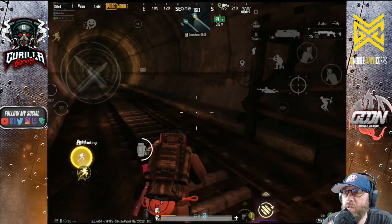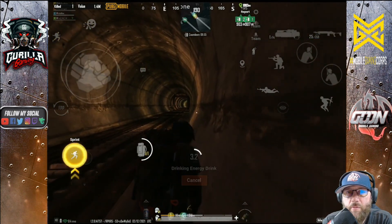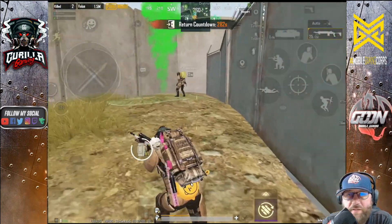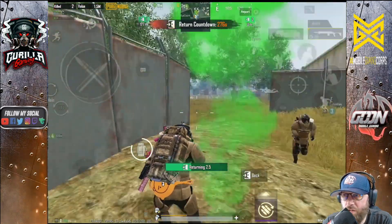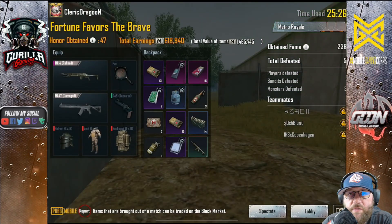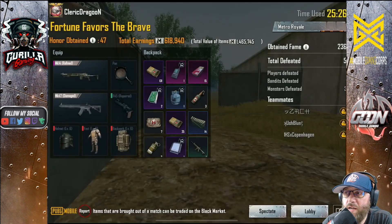Check the game timer: we're at eight minutes. That's an important part of the Rad Zone strategy — we usually stay until around eight minutes left before evac, because most teams have already evacuated by then. We ended up with 618,000 — not a great haul for Rad Zone, but not bad.